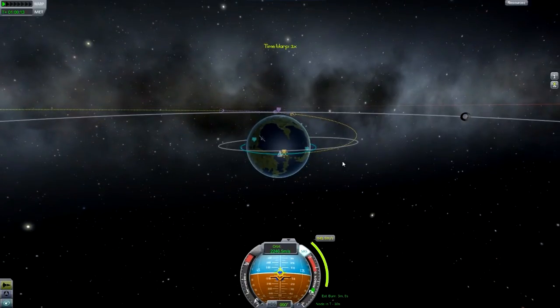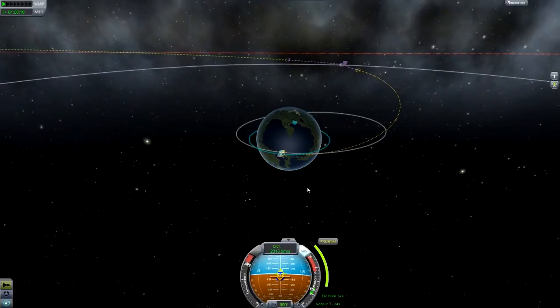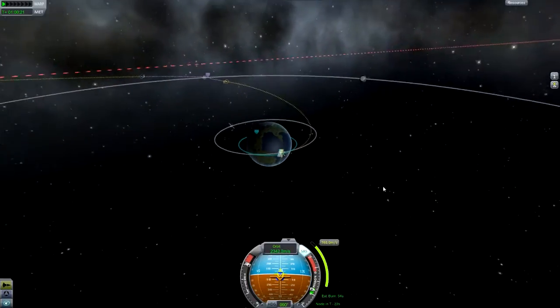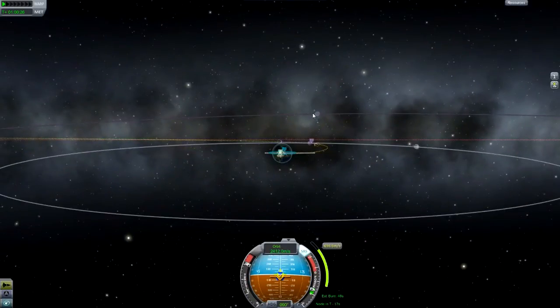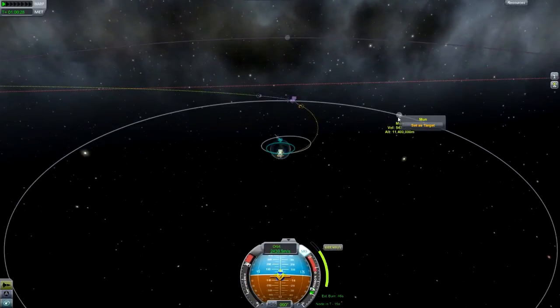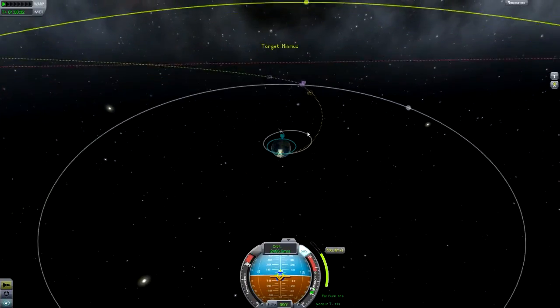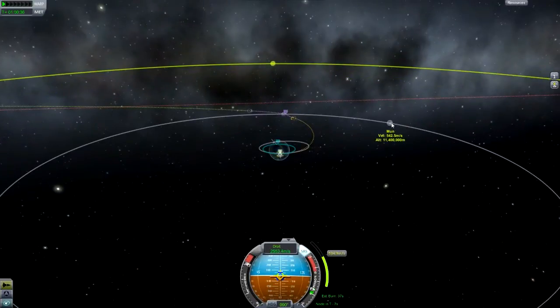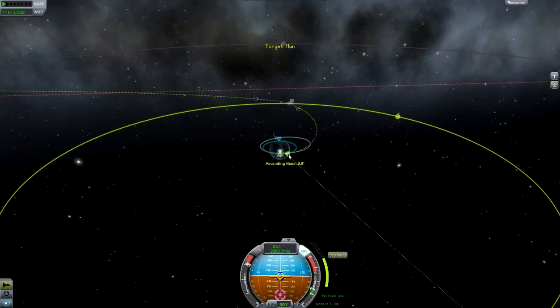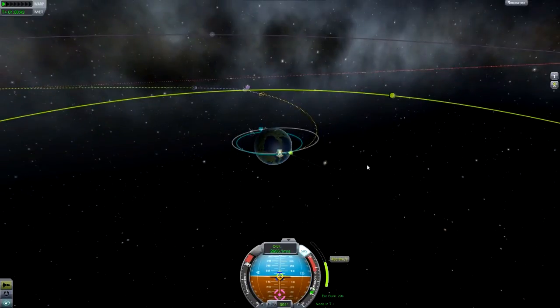Just wait a few more seconds and there we go. We just need to point towards the blue marker and we should be okay. If you need to adjust your inclination because the place you want to go has an inclination, just set it as your target and you'll see on the ascending and descending nodes that you actually have an inclination. Ours is pretty much perfect to the moon, so we don't need to worry about that.